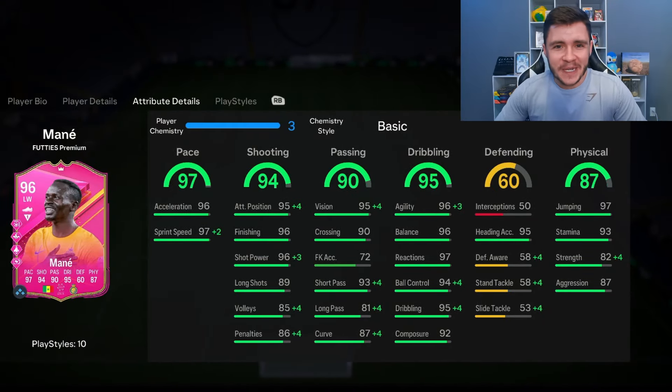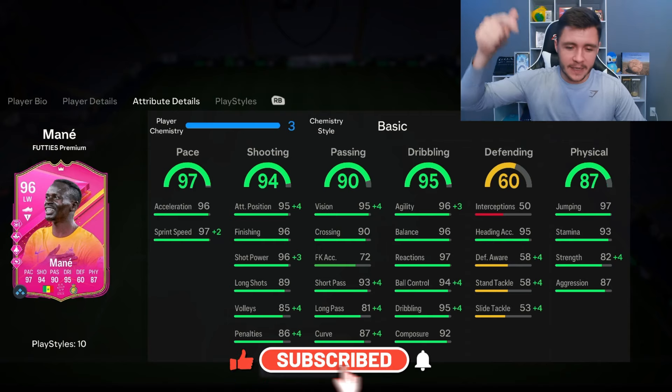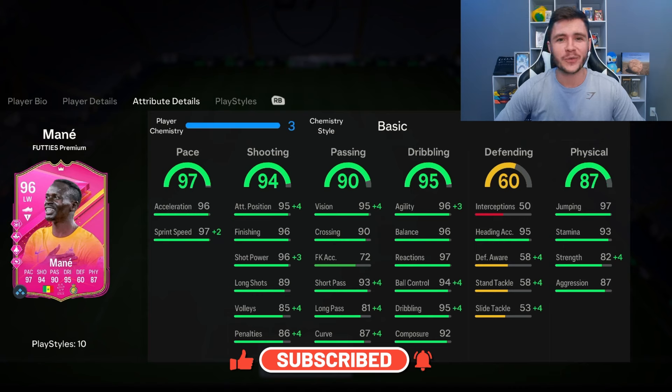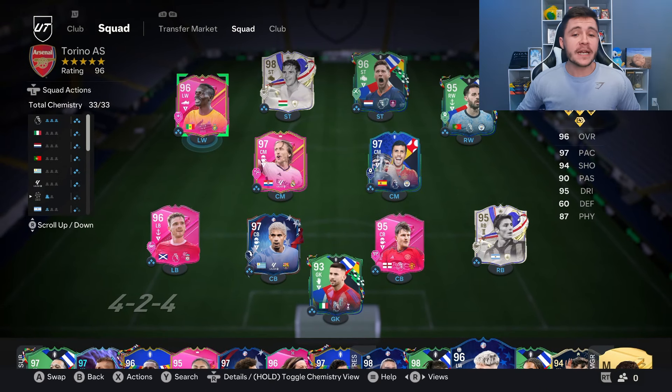If you guys enjoy these FC 24 player reviews, go ahead and leave a like on today's video and consider subscribing to the channel if you are new — it would be greatly appreciated. This is the team we're going to be using in Fut Champions to test out the new Mane card. We're going to be playing him as the left-sided center forward in the 4-3-2-1 formation, so without further ado let's jump into game number one.